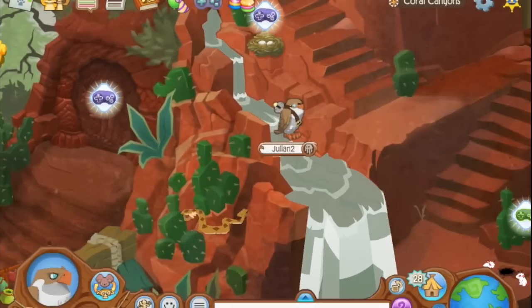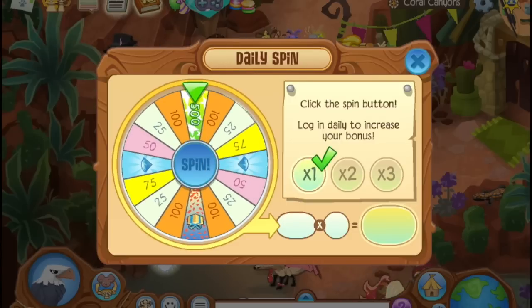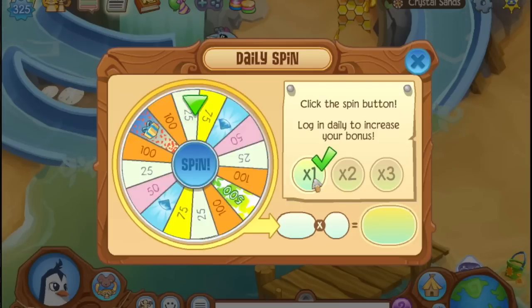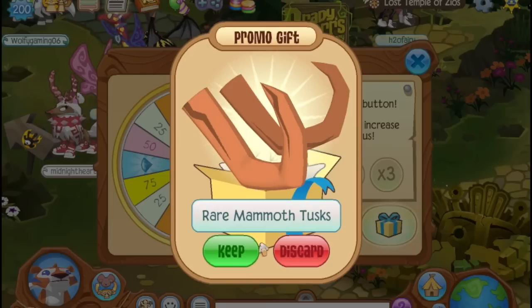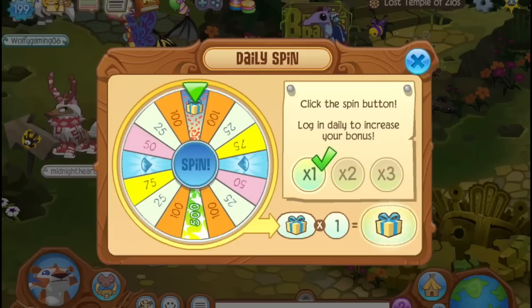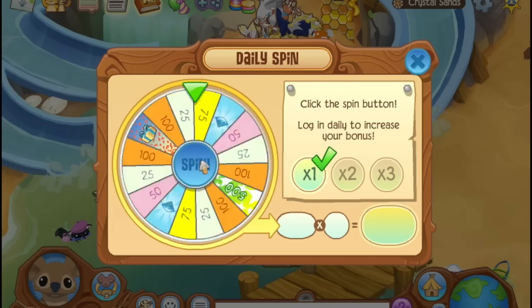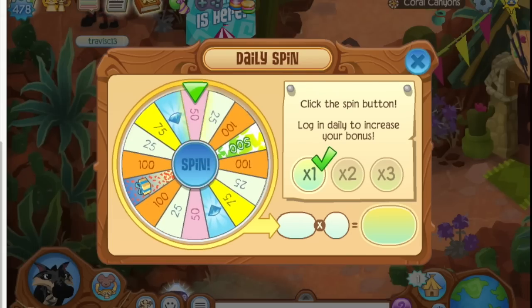I'm sure you've all logged in and done the daily spin a million times — you click the wheel, it spins, it gives you your gems, and then it closes. Well, actually that doesn't always happen. If you get a gift on the daily spin, it won't actually close automatically. When you get your gifts, you go through the routine process of accepting them and putting them in your inventory, but when you close them, the daily spin doesn't actually close on its own — you have to press the X button yourself. This is definitely a glitch, because Animal Jam has programmed it so the daily spin closes on its own after you get your prizes.